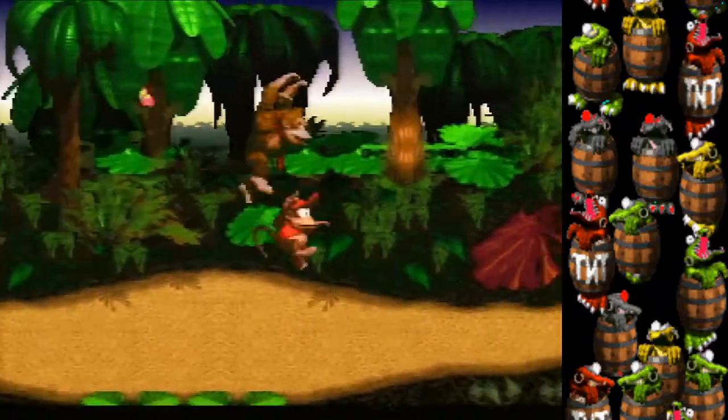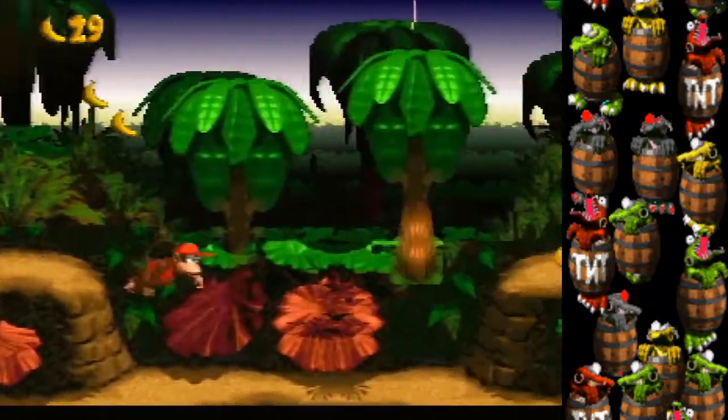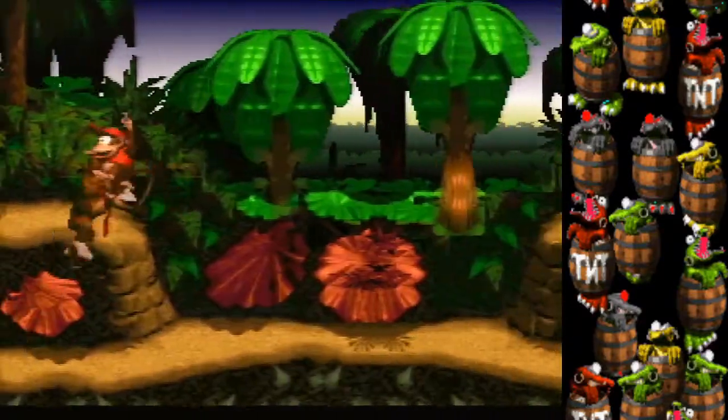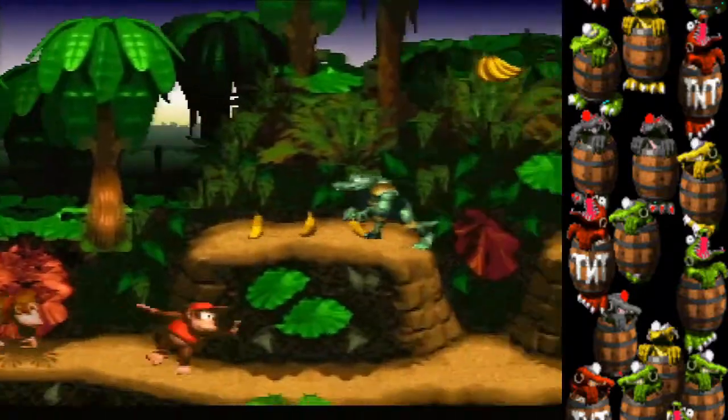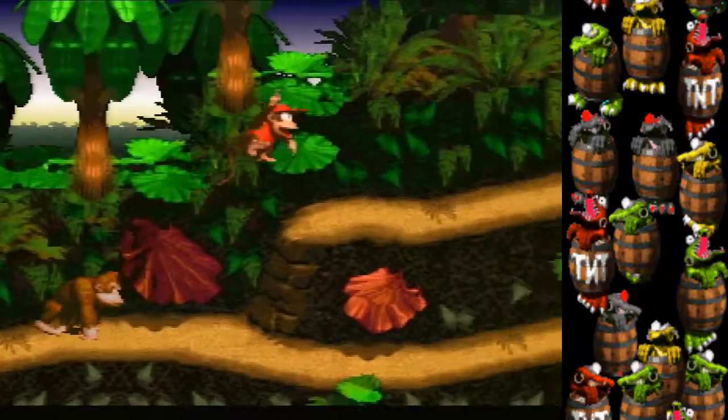Once you have that down, it's good to know that rolling through an enemy gives you more speed and more distance. Try to roll through enemies as much as possible. Rolling off a cliff is also going to give you a little bit of extra length.